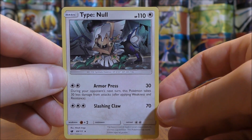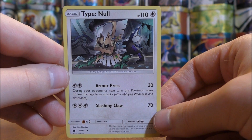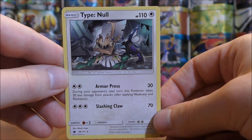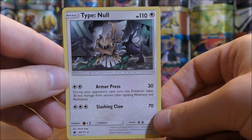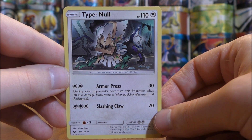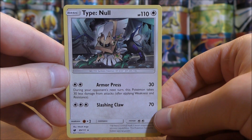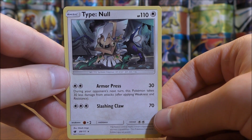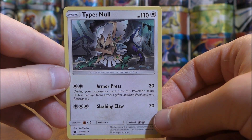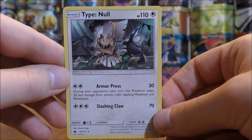The final Pokemon is Type: Null, a colorless type and the basic evolution form of Silvally GX — you could certainly include that card in this deck. Type: Null has above-average 110 HP and two moves both requiring only colorless energy: Armor Press and Slash and Claw. Armor Press for two colorless does 30 damage and reduces damage taken during your opponent's next turn by 30, making its already high HP seem even higher. Slash and Claw does 70 damage for three colorless, a little above average. To summarize the Pokemon: I like them quite well. They pack a punch, just a little slower on the attack once set up, but they can definitely plow down opponents.